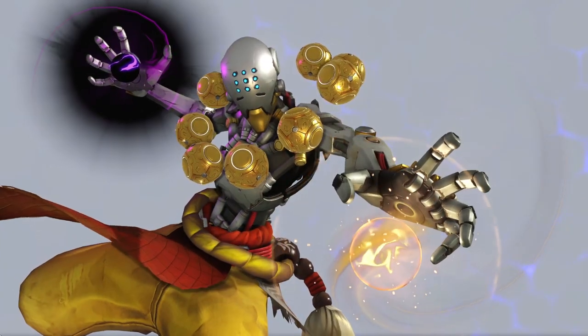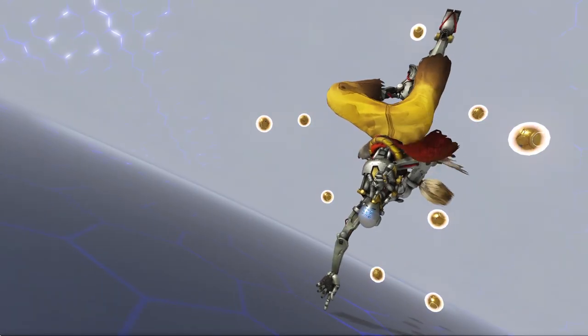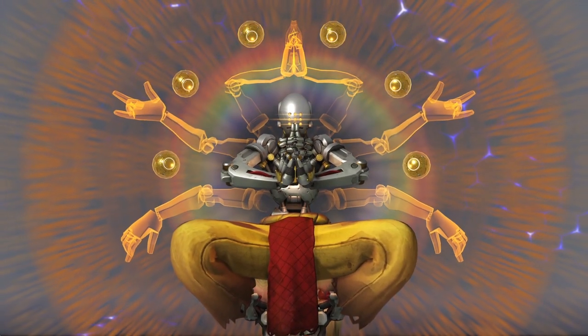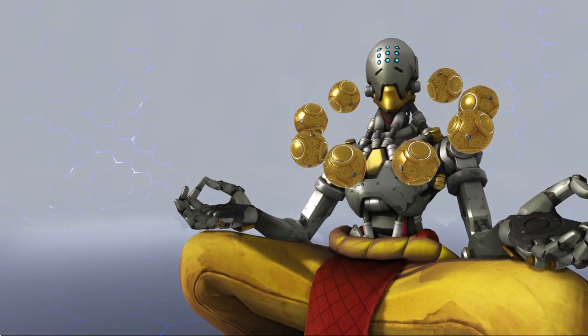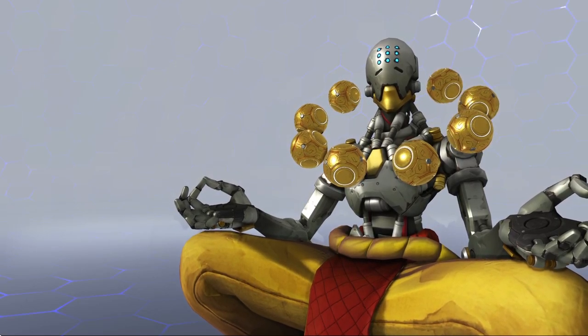Equipped with his Orbs of Destruction, Harmony, and Discord, he can not only supply the team with convenient healing, but insane damage as well. With this incredibly strong damage, Zenyatta has the ability to decimate teams before they even engage. Thus, with great power comes a great deal of care, skill, and responsibility.